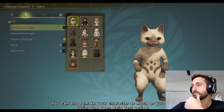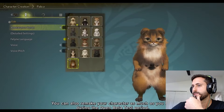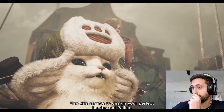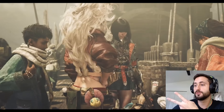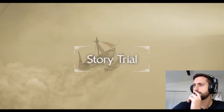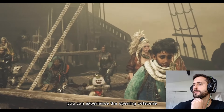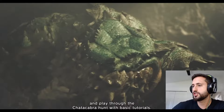You can also remake your character as much as you like during the open beta test period. That Palico had a beard — did y'all see that? So there's two voices for the Palico? Two different — like a male and female, it sounds like. I think that's what I heard. In the story trial, you can experience the opening cutscene and play through the Chattacabra hunt.